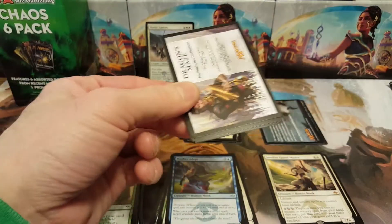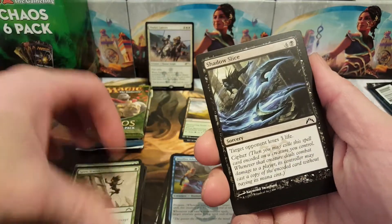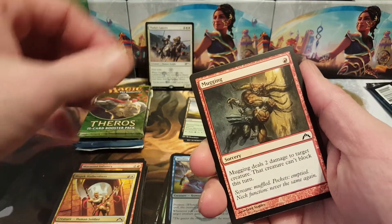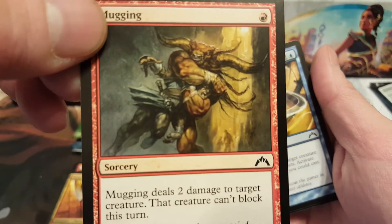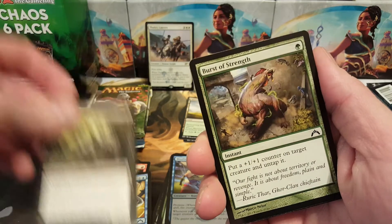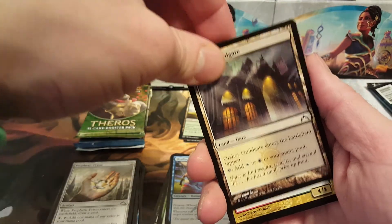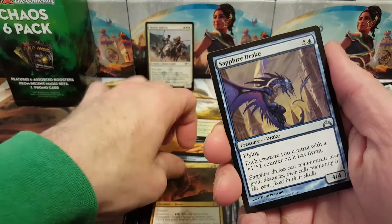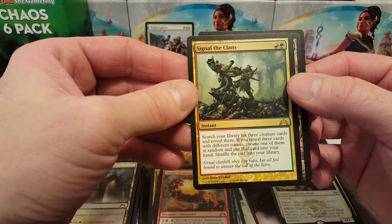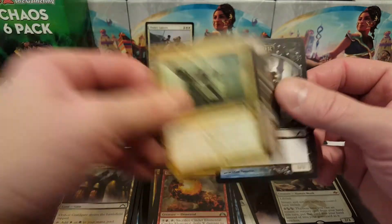Gatecrash — trying to think what the good stuff is. You can get a shock land out of these. Spire Church was fantastic, used to play that one. Shadow Slice, War Mind Infantry, Wojek Halberdiers, Mugging — guy's just grappling someone's head — Skyknight Legionnaire, Corpse Blockade, Burst of Strength, Prophetic Prism, Orzhov Guildgate. First uncommon: Gore-Clan Rampager. Then Sapphire Drake, Cinder Elemental. The rare is Signal the Clans — search your library for three creature cards, reveal them, if you reveal three with different names choose one at random, put it in your hand, shuffle the rest.